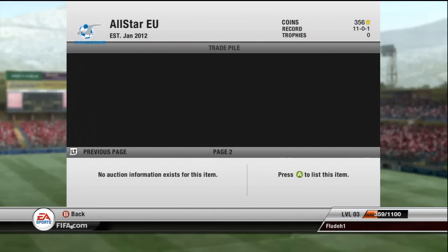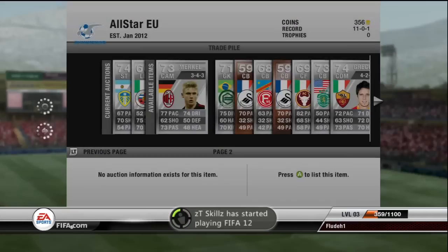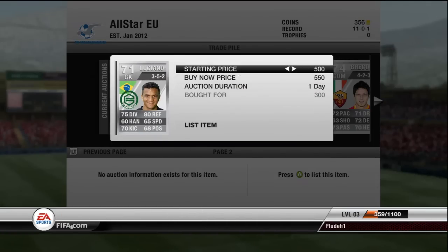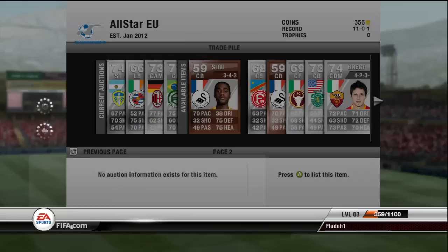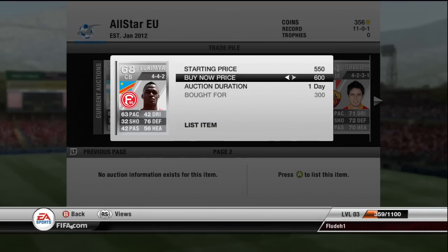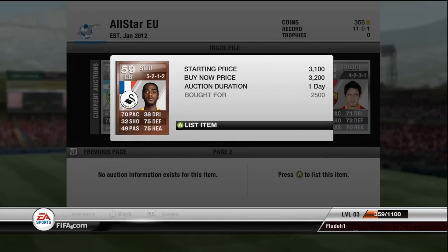This next guy I wasn't sure about, but at 400 coins I'll try and sell him for 1.3K — I have no idea what he goes for. Luciano I only paid 300 coins, so I'm only expecting about 550 back. Situ — I've done some research and going for 1,300, I should be able to sell him for 2.5K to 2.6K. The DR Congo player — I've had a DR Congo team before and I'll double my money on him. Another Situ — got him for 2,500, but because he's in a 5-at-the-back formation, I'm going to try and sell him for 3,200.